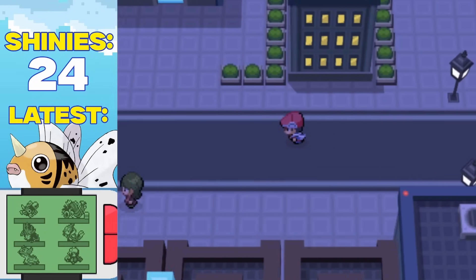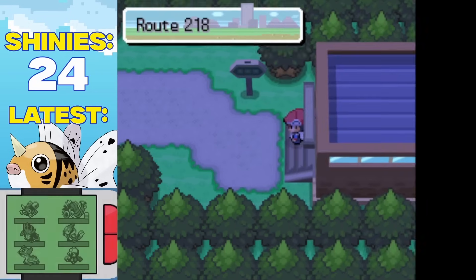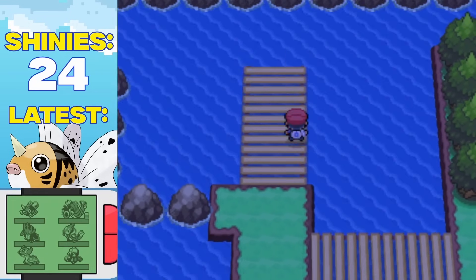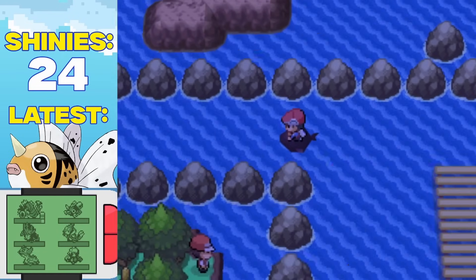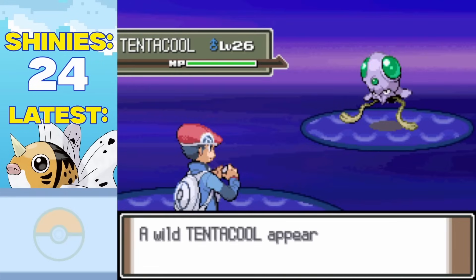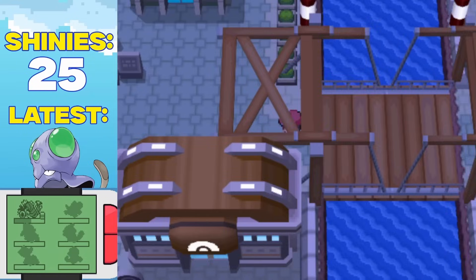I did not want to be let down again, so I made sure to guarantee my next shiny encounter by making my way to Route 218 and started my search for a shiny Tentacool. And with odds like these, I felt good enough. It actually only took me a shocking 1,600 encounters to find this guy, and I called her Macaroni. I then absolutely demolished my rival, just like always.